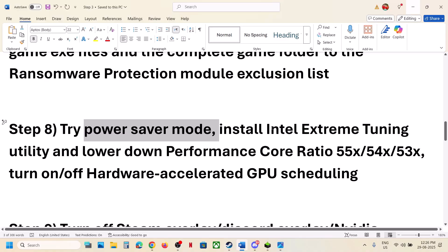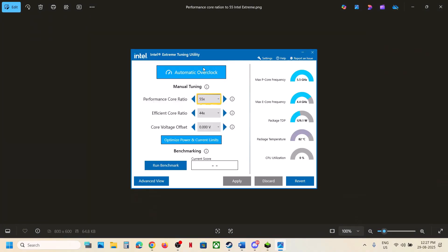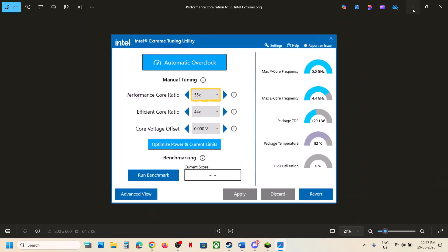If you are using Intel Extreme Tuning Utility software, you can lower the performance score ratio. If you don't have it, install it. Go to Performance Score Ratio and lower it down to maybe 55, 54, 53, or 52. Just lower the performance score ratio, hit Apply, then launch the game and check.